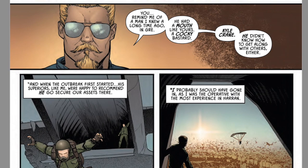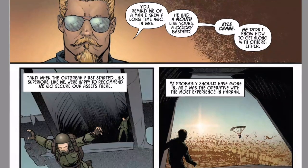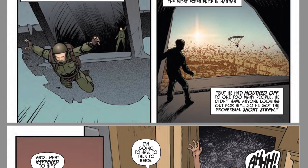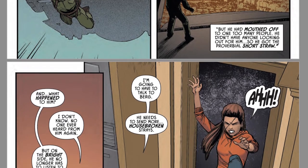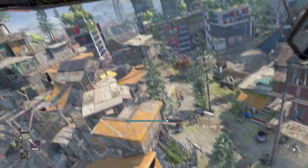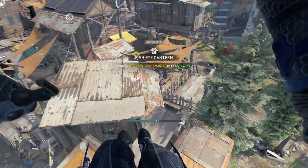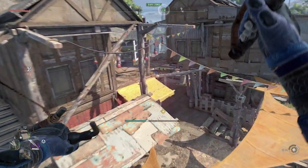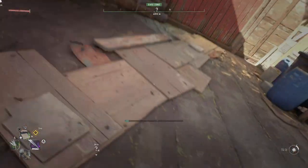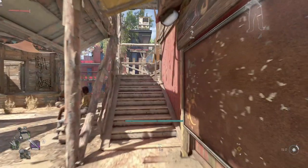Aisha was having a conversation with Duke, and Kyle Crane's name came up. Duke says: 'You remind me of a man I knew a long time ago in the GRE — cocky bastard, Kyle Crane. He didn't know how to get along with others either. When the outbreak first started, his superiors were happy to recommend he go secure our assets there. But he had mouthed off to one too many people, so he got the proverbial short straw. No one ever heard from him again.' This gives us more context on why Kyle visited Haran by himself in Dying Light 1. Kyle Crane could be dead, living a cruel fate as a sentient volatile, or could be spending the rest of his days as an old man. However, he will be remembered as a hero to everybody.